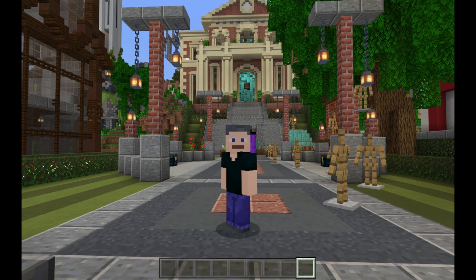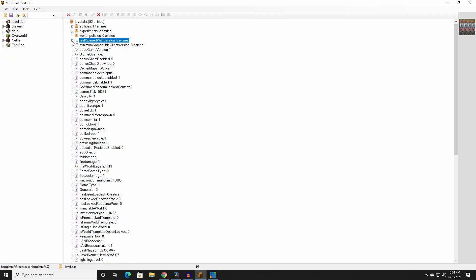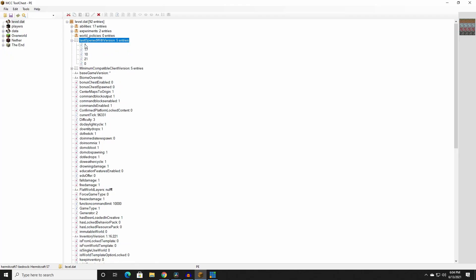However, they opened it in the beta first before releasing it to everyone. So we need to change some settings within the world file. We need to use MCP Tool Chest or Universal Minecraft Editor to edit these files.